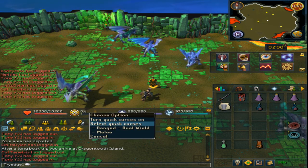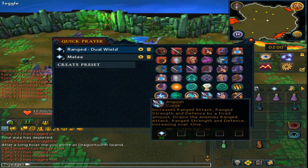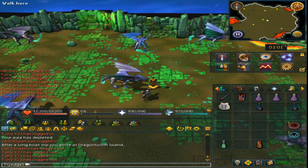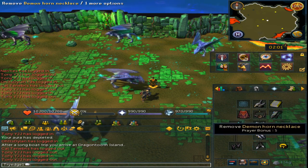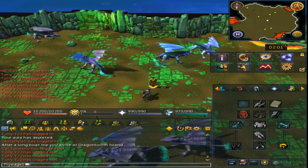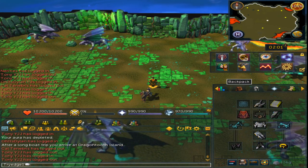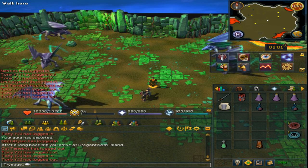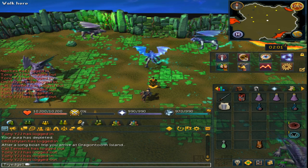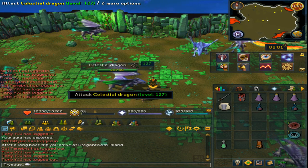Lastly, for your prayer, you want to select Quick Prayers. Have Soul Split and Anguish Prayer, then save it. You will also need the Demon Horn Necklace with the Bone Crusher either in your inventory or on the tool belt. Keep in mind that this will destroy all of the bones that you get. If you wish to keep the bones, which are currently almost 300,000 each, you can decide to keep them.